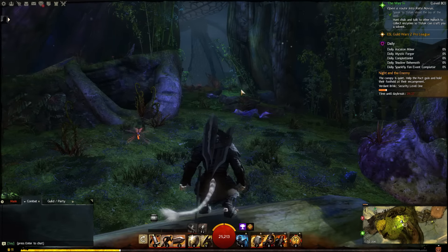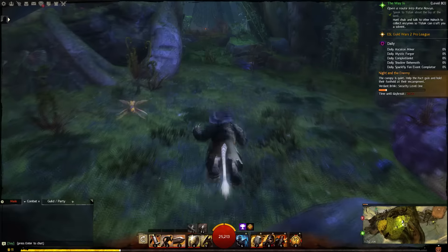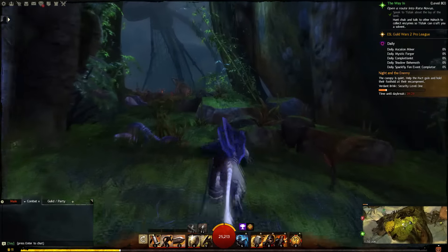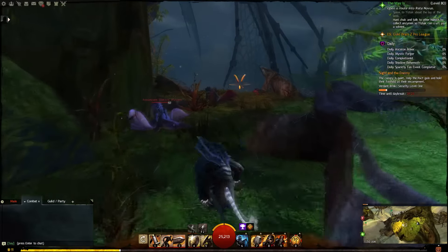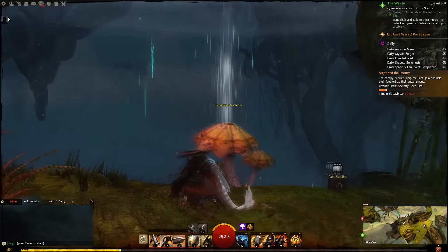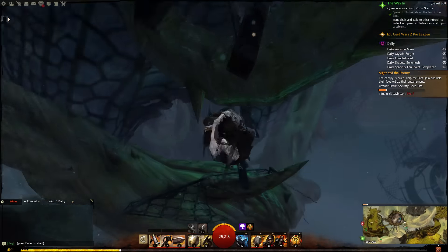The spot we're going for right now is this bouncing mushroom, which you can see shimmering in the background. It will jump us over to the mastery point, which is actually kind of a jumping puzzle — although I don't think it technically counts as one because there is no chest at the end, just the mastery point. Using that bouncing mushroom puts us right here.